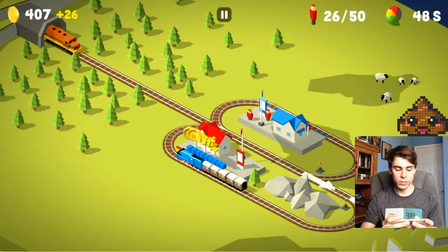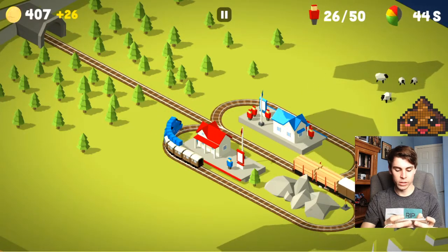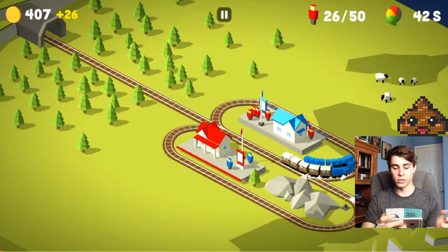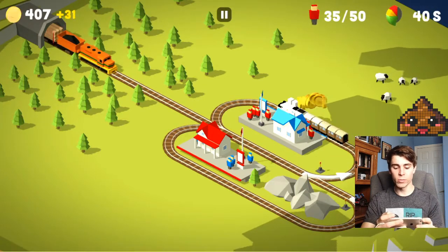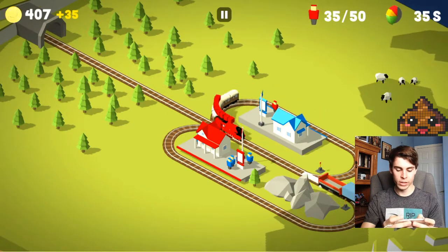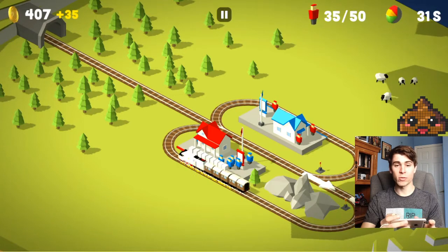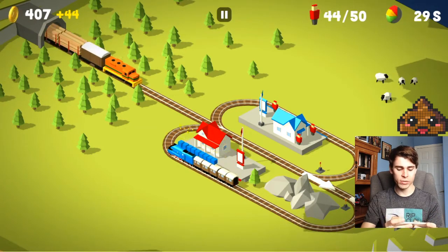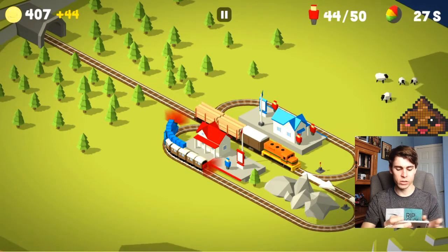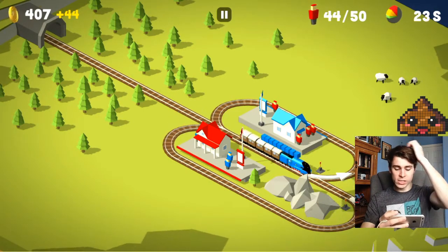So here we are, we're going to keep on going. We're going to stop this train really quick, let it continue, hit that first track so it loops back around. We have 40 more seconds. I don't know if we're going to be able to do this. We almost really messed that up. We're going to let this train continue, switch that track back quickly, switch it back right afterwards. That's my best tactic for that because you have enough time before this next train starts going again, so you just might as well switch it back. Oh, we have three seconds.